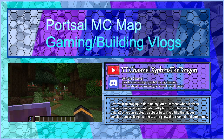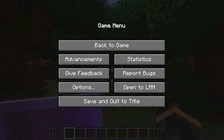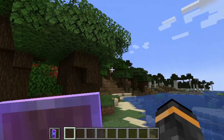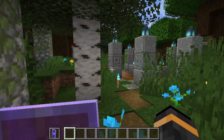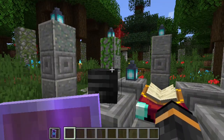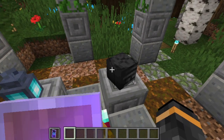This is the entrance to the area — well, quote-unquote entrance. Let me switch to the game capture. This is the entrance. You walk in here, you follow these torches, and you end up here. You're met with a wither skull which you can collect — that's gonna be handy.